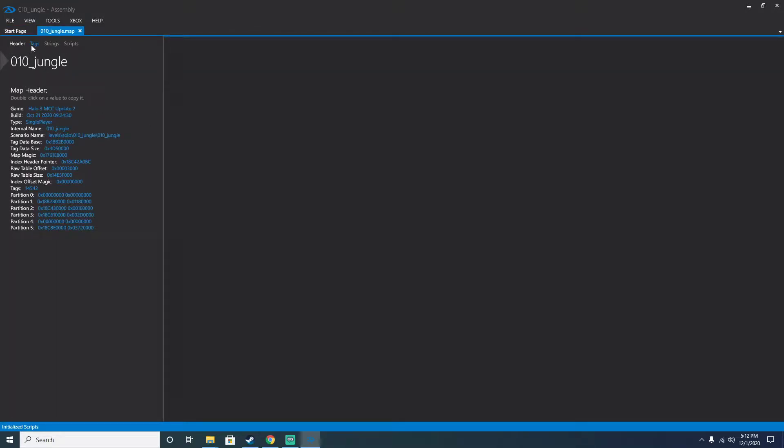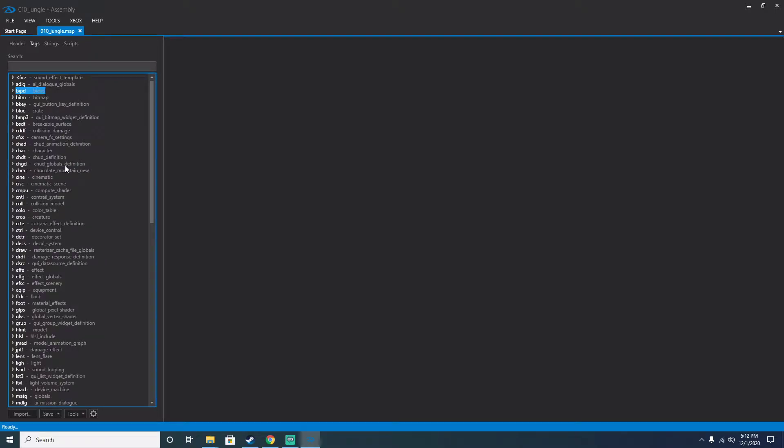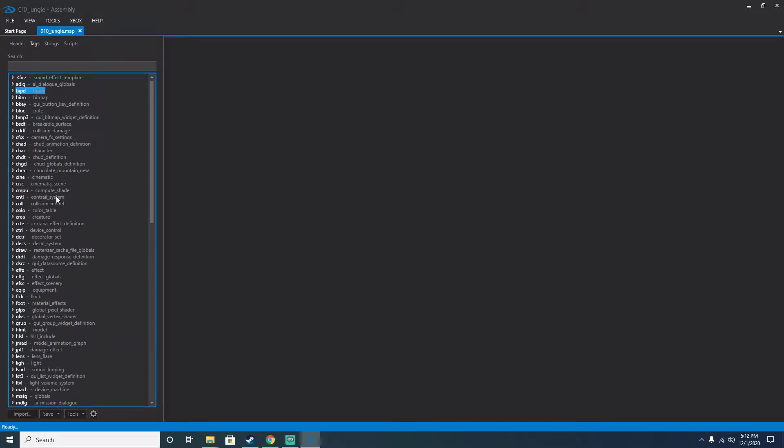You've got all your stuff here — tags, streaming scripts. You've got your bipeds, your weapons, your collisions, your vehicles, all of that. You can make modifications like, oh, you want to fly a Pelican? You can do that. Want to change a weapon's projectile? You can do that. Want to change your biped? You can do that.